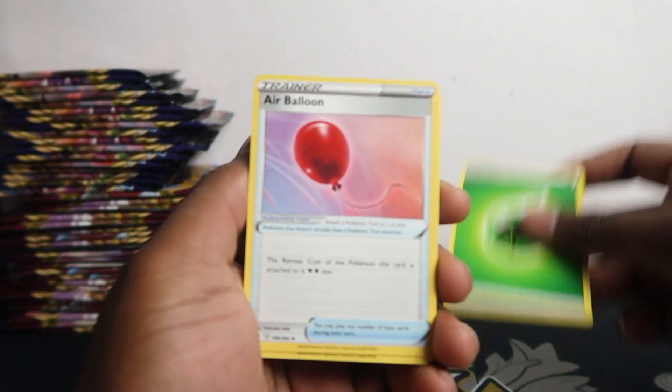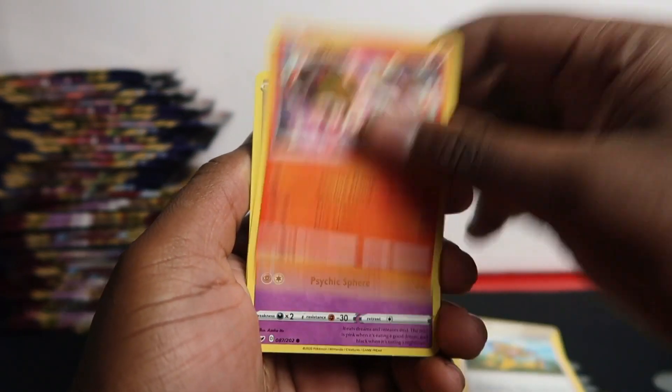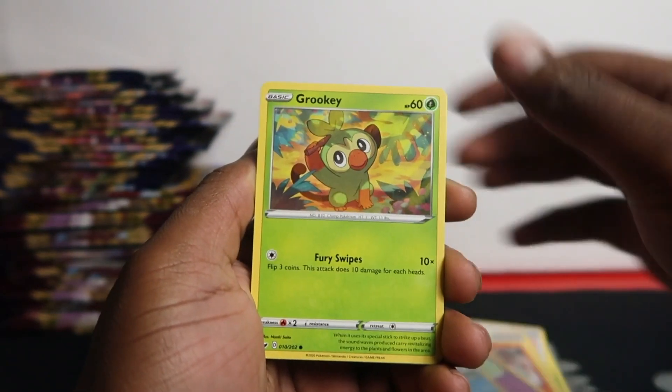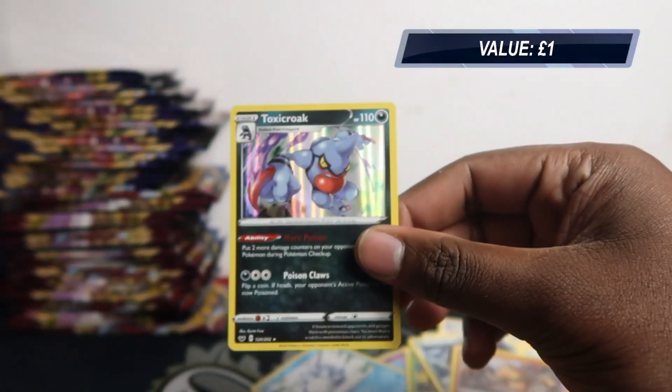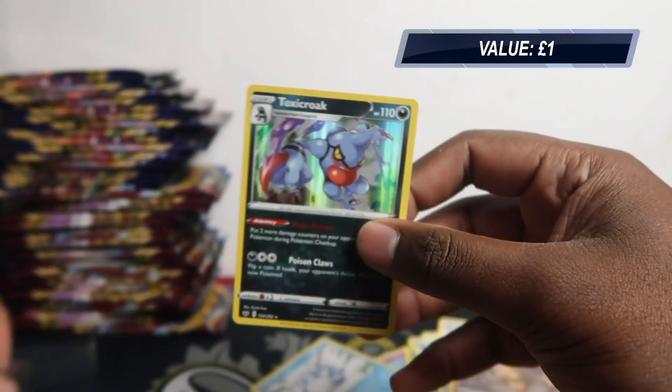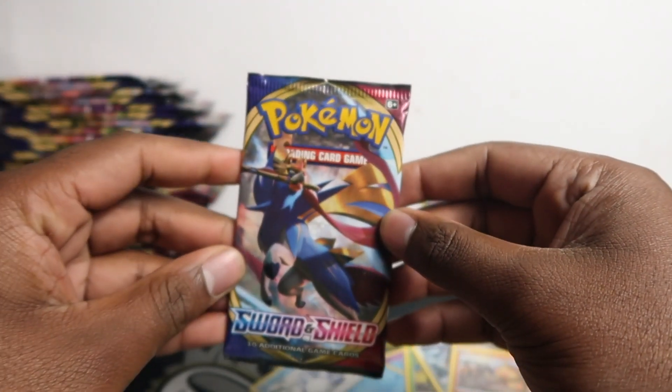Boom — Air Balloon, Pokey Kid, Eater, Moona, Snom, Grookey, Shelter, Moorwild, Bow Toy, and straight away we got Toxic Croak. I'm gonna need more sleeves — let me get some quick. Back with more sleeves, let's get back into it.